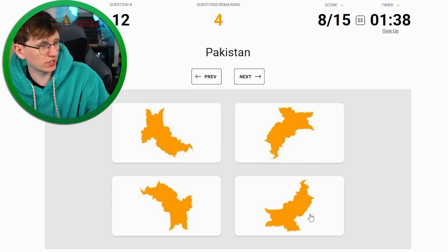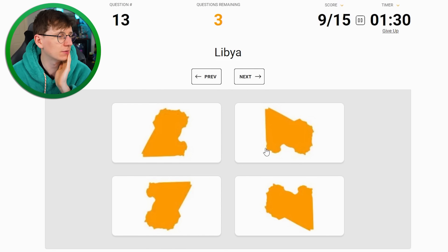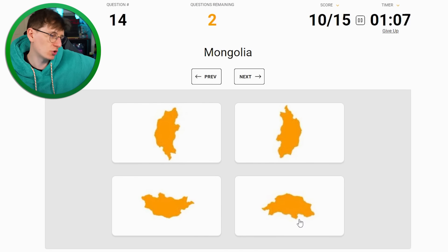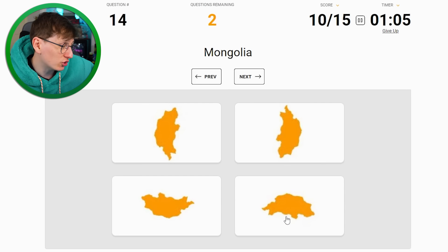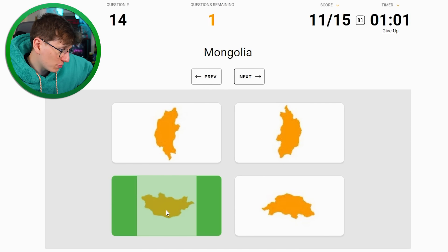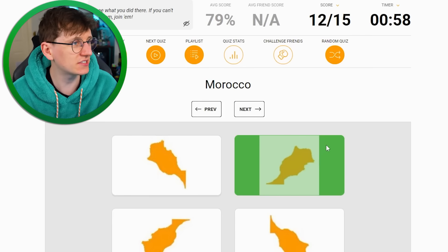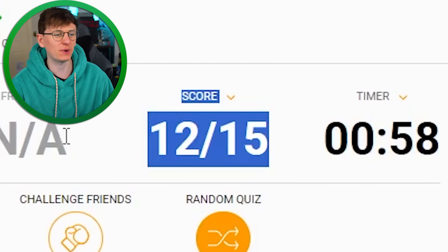Peru - I think Peru's that one. Yeah. Pakistan is the one that looks like a T-Rex running, so that'll be that one. Libya is fine - it's at the top of Africa so it's got to be that one, right? Yeah. Mongolia - looking like a little tortoise scurrying about. Morocco is the dolphin. And that's it - 80%, 12 out of 15. Bit annoyed about that.